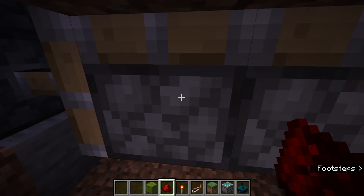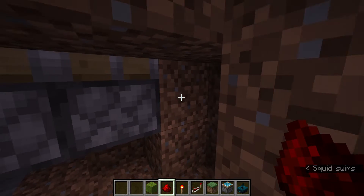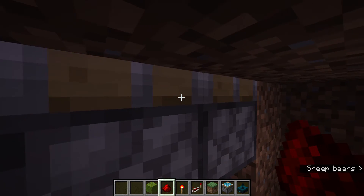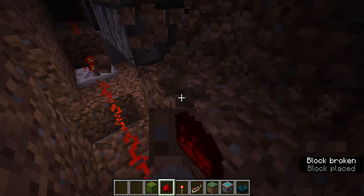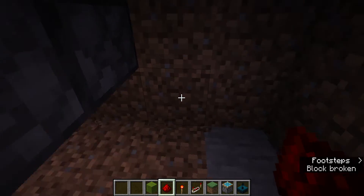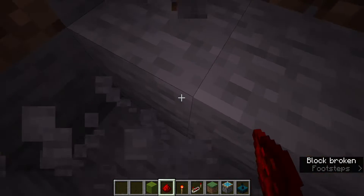It won't work because the middle pistons will pull down at the same time the side ones are pulling out, and then the blocks won't be pulled to the side. I've learned this through many failed attempts at redstone. Also, you can clear out a little drop-down zone for when you do enter your base.